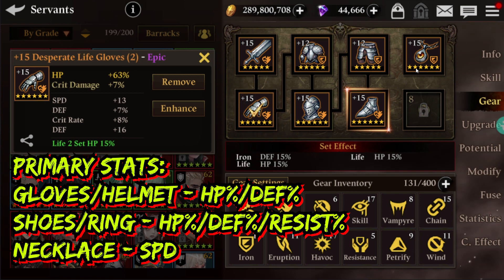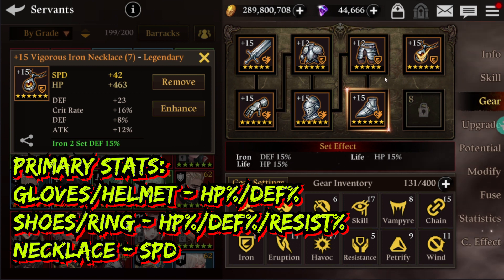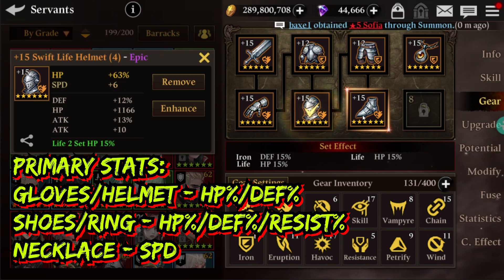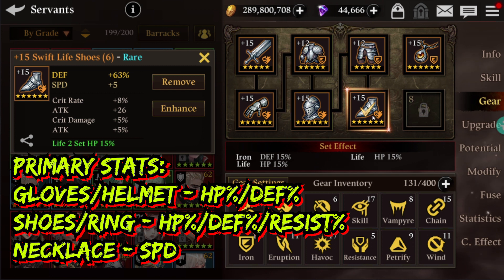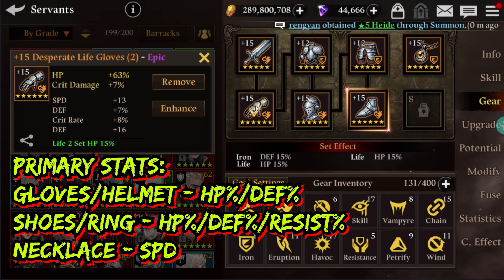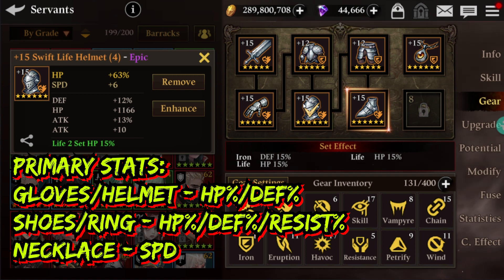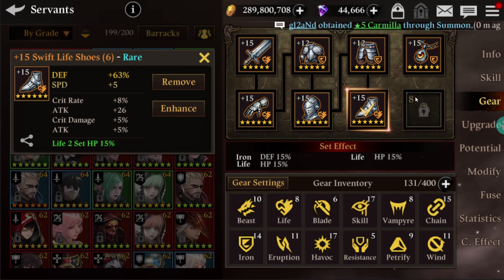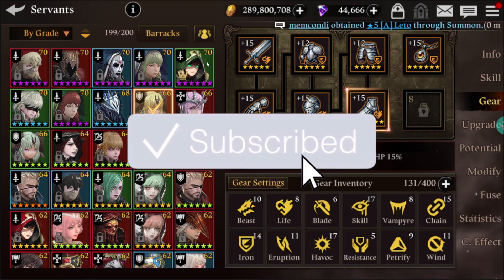With the glove and the necklace, you can go with the speed stat boost as the primary stat, but for gloves you can also go with defense percentage boost or HP percentage boost. The same thing applies for helmet, shoes, and the ring — in the ring and shoes you can go with resist percentage boost as well to provide some extra resist. For gloves: defense percentage boost, HP percentage boost, or speed boost depending on the situation. For helmet: HP percentage boost or defense percentage boost. For shoes: defense percentage boost, HP percentage boost, or resist percentage boost. For the ring: defense percentage boost, HP percentage boost, and resist percentage boost. I recommend bringing all of them together in a balanced way — that is the key to get a very good and dedicated tank servant.